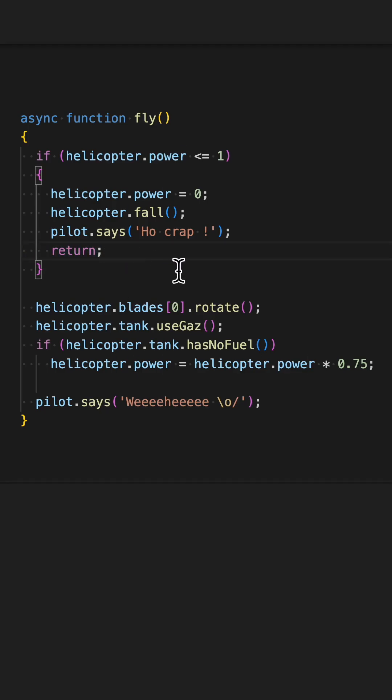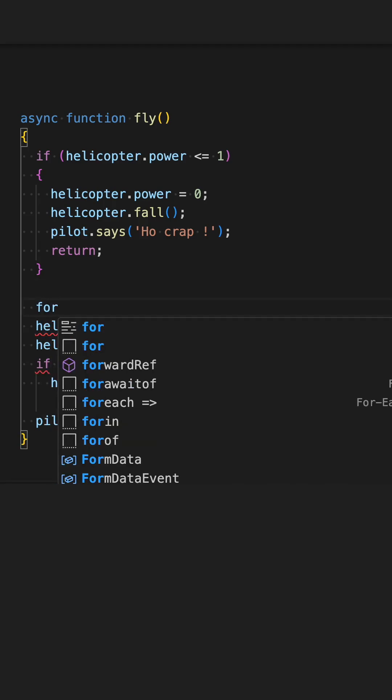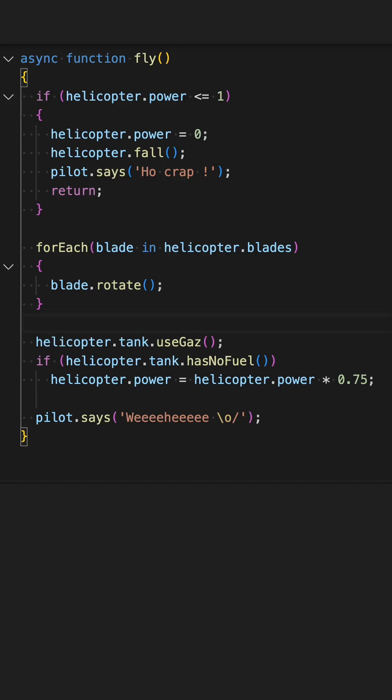Third bug. I thought this one was easy but most people didn't see it. Helicopters have many blades, and the structure of the code itself says so — blade is an array. But this line rotates only the first blade in the list. We need to loop over each blade and rotate each one of them instead. One point if you found it.